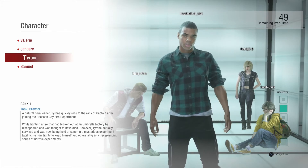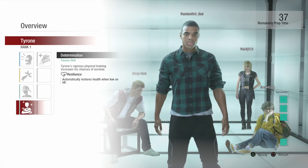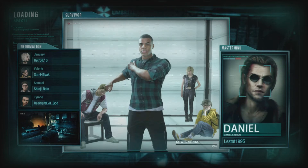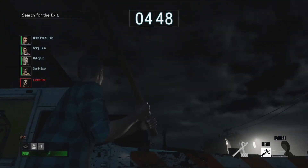So I guess we're playing Tyrone now because it finally loaded up — took about 15 minutes again. He has Rally, Power Kick, Firefighter, Determination, and Novice Gear like everyone else. Let's just load up and see if we're any better with this guy. Okay, so he starts off with a piece of wood instead of a handgun, so I guess I have to buy a gun.